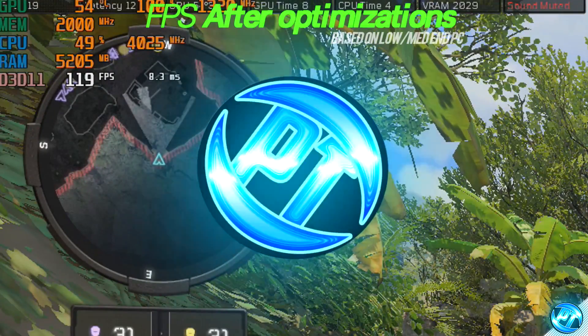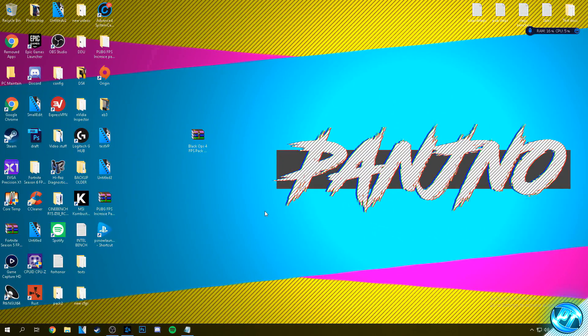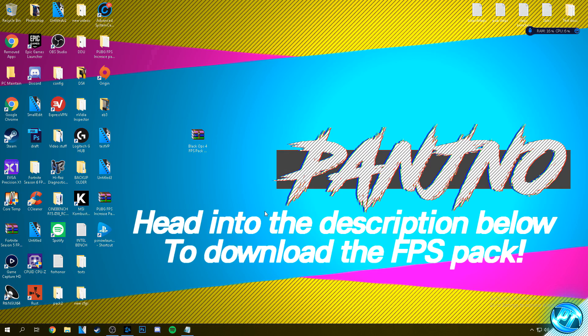With all that said and done, let's get straight into the video to keep this as fast and effective as possible. Starting off inside of the guide, what you guys will need to do is navigate into the description down below where you'll find a download link or two download links for the FPS increase pack which I've provided and compiled for you guys. This FPS increase pack is just a simple pack you can download which contains all of the optimizations, configs and everything else you'll need to follow along with this guide.